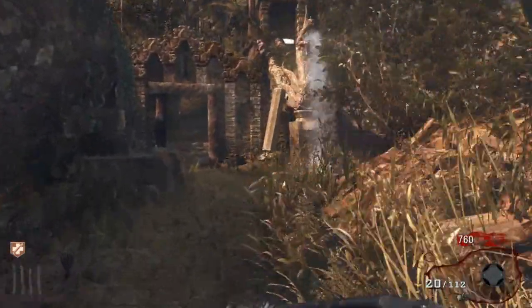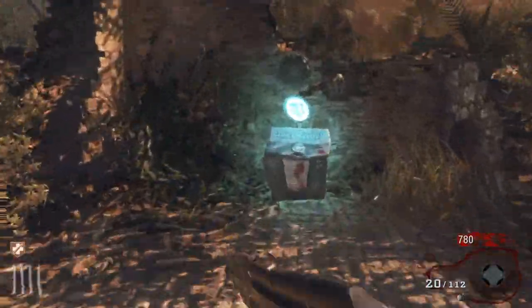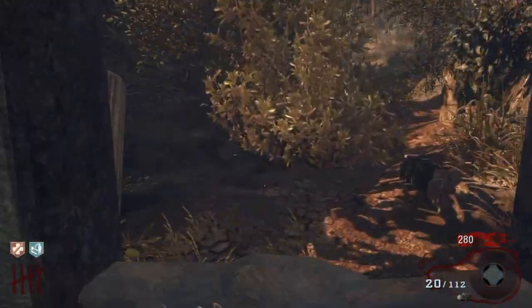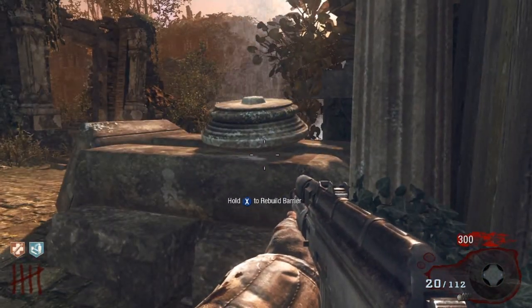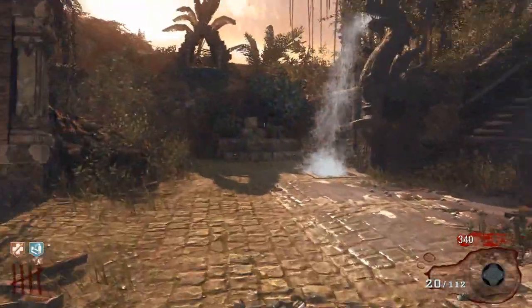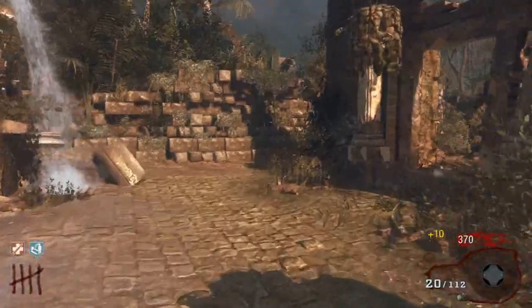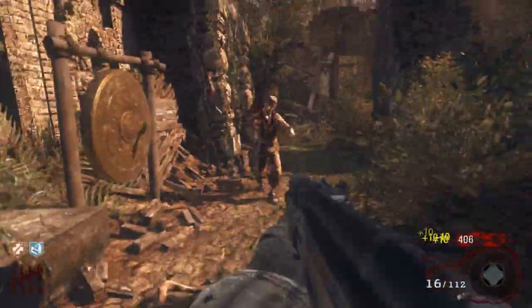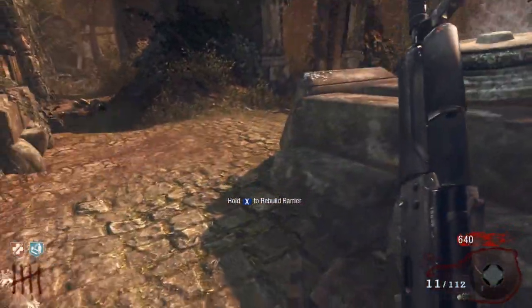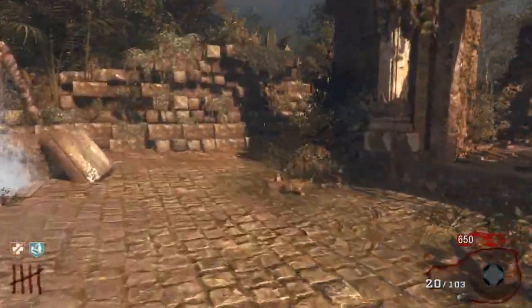Alright, this is the end of the round — we got Juggernaut. Now that we have Juggernaut, we want to buy Quick Revive. The reason why on solo, for those of you that have never played solo: it will revive you when you go down. You might mess up sometimes, and if you do, you'll go down into second chance. You'll have the Mustang and Sally pistols and be able to kill the zombies around you, giving you a chance to continue playing.